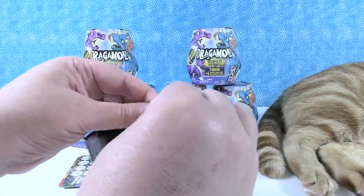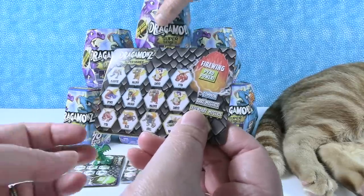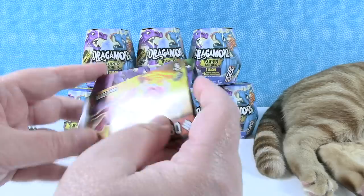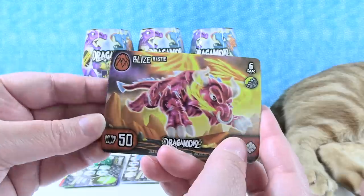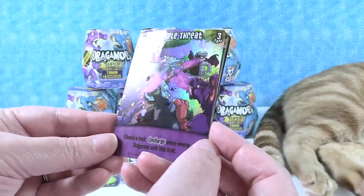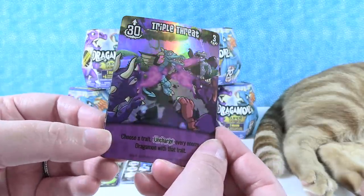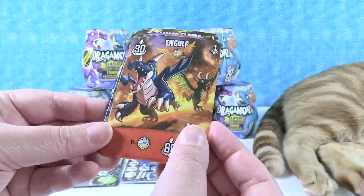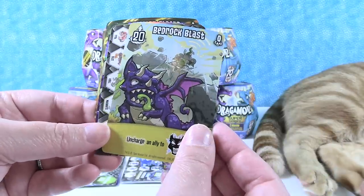Wow. So let's see who this is. This is from the Firewing Pyro Power Collection. And we got something special — Blizz. So we got a special foil card — Triple Threat. It's like a holographic card, that is really pretty. Hammerflame, Engulf, Rock Bottom — which we saw before I think — and Bedrock Blast. Cool.